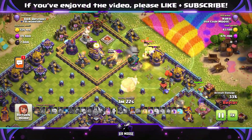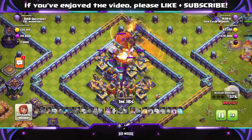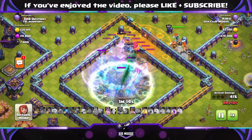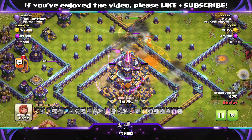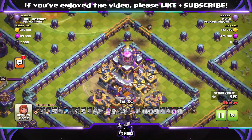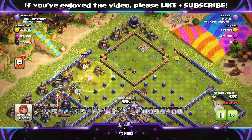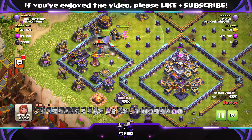The Grand Warden and the main army are at the top of the base. You can send in the Battle Blimp through the Grand Warden's ability. Are those troops going to be able to take it out? No - the Invisibility Spell Tower has been a nightmare and the Yetis have just walked off. The Town Hall is laughing at us saying you're going to get one star. But is the army strong enough to take out the Town Hall? The minions are there. The Royal Champion is moving through the base.